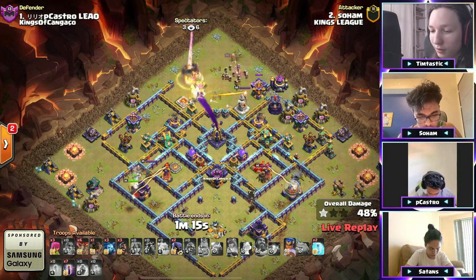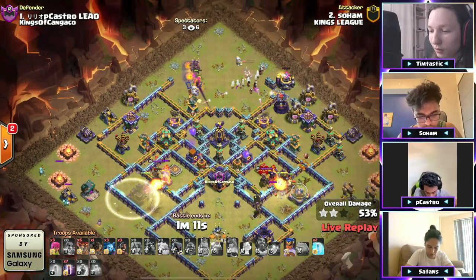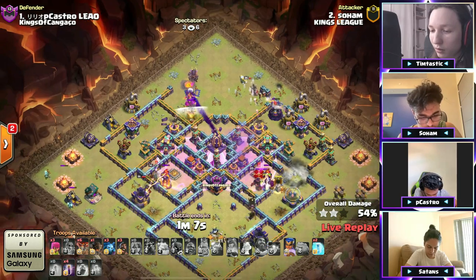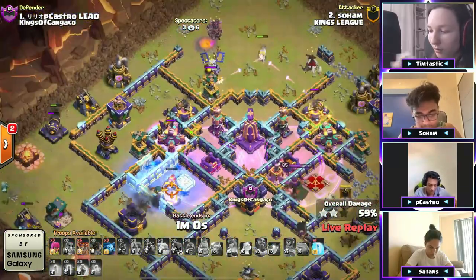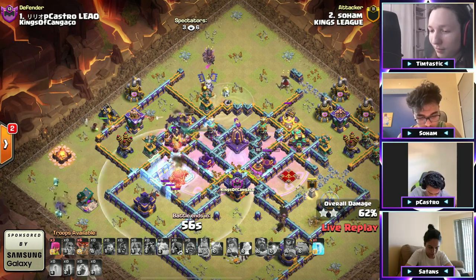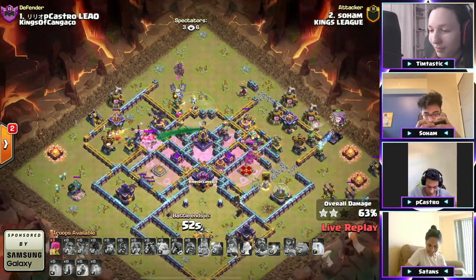He pops the queen ability to take out the eagle, makes his RC invisible to try to take out the multi. The enemy RC and headhunter come in — he needs to take out the enemy queen but there's still a lot to get through. The multi — oh no — he freezes it. He sends a rocket loon to try to take it out. There's the tornado trap, finally that goes down but air skellies pop.